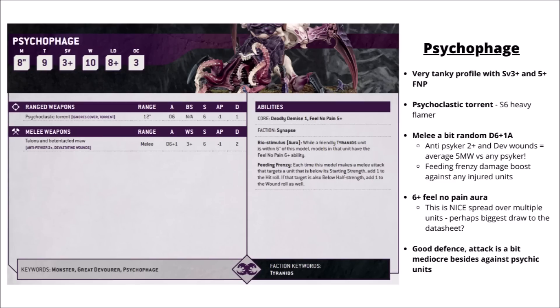Next up, we've got the all-consuming beast that is the Psychophage — a great big tick-like Tyranid with a massive maw that seems to have found a little bit of Space Marine to chow down on. The Psychophage looks like it's going to be a tankier bug compared to a damage dealer. It's Toughness 9, a 3-plus save, and 10 wounds, and also gets a 5-plus feel-no-pain, making it more durable than the Screamer Killer against quite a lot of anti-tank weapons. Its damage output isn't exactly outstanding — the Psychoclastic Torrent is basically a Strength 6 heavy flamer at 12 inches, auto-hitting the enemy. In melee it's a bit random — D6 plus 1 attacks hitting on 3s, though it can get boosts against injured targets with a plus 1 to hit from Feeding Frenzy and a further plus 1 to wound against enemy units below half strength.